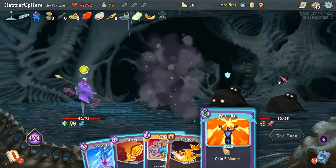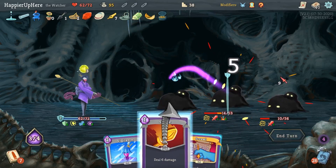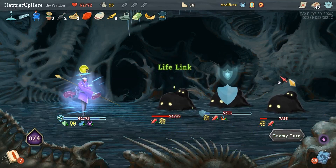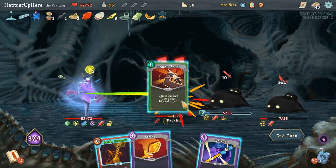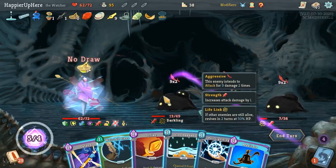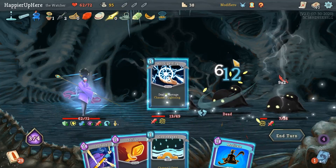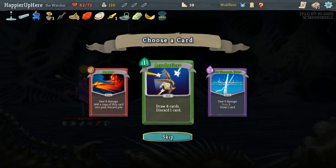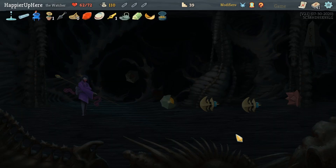Distraction gives me Worship - fine. Iron Wave, Strike, Vigilance. Dagger Throw. Battle Trance. Well-it-Plans - keep the permanent strength. Ball Lightning and Strike. That was an annoying fight. I already have this - let's go with Cut Through Fate. I'm going on the right - first elite coming up.